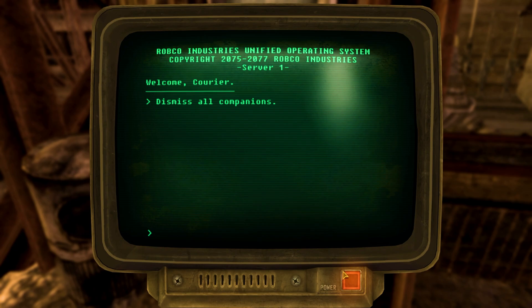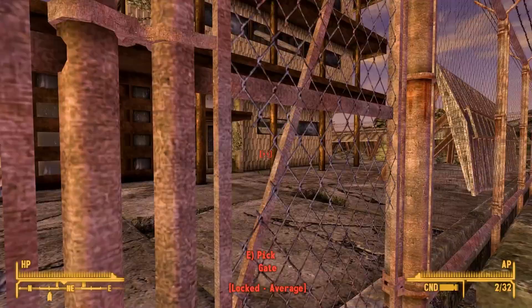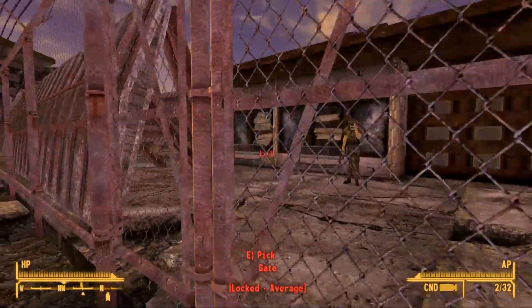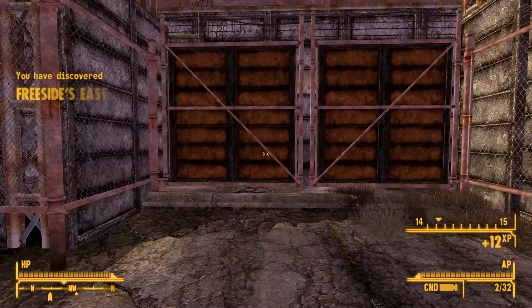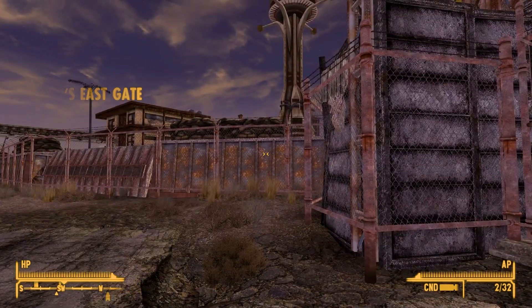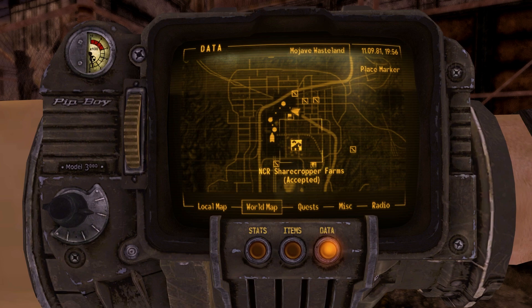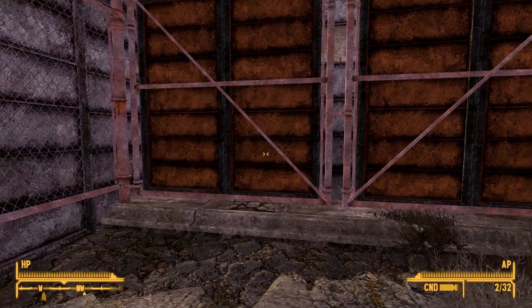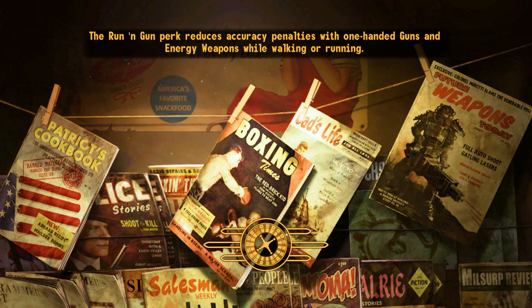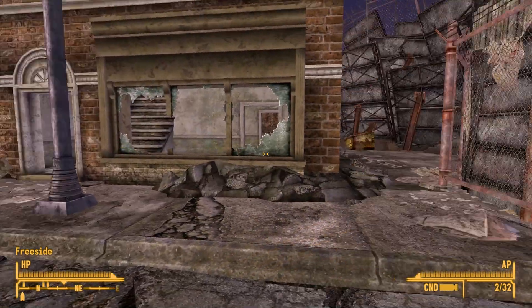There's a companion dismissal terminal — that's literally all it is. This must be the Gun Runners factory, and this seems like the main gate. Oh — Freeside's East Gate. Wait, we're going into Freeside? So maybe they're considering this whole area as New Vegas and Freeside is just the actual Strip area. I should probably just stop talking and head inside — I'm sure if we talk to people we'll figure it out.